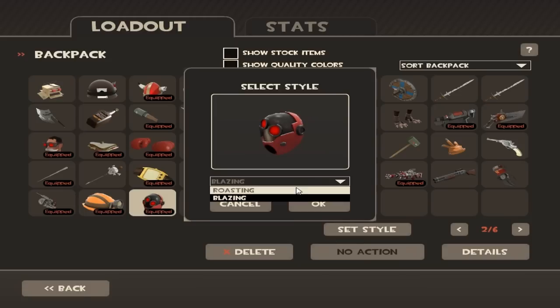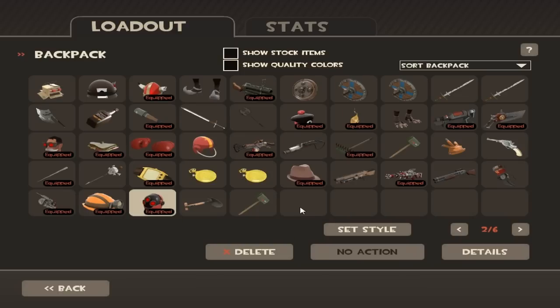As you can see, the Roasting style uses your default textures — nothing special — but the Blazing style makes it shiny, like a mirror, reflecting what's in front of you, which is pretty cool. I always keep it on Blazing because it gives that awesome effect and look.